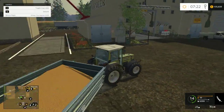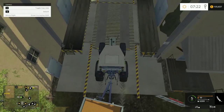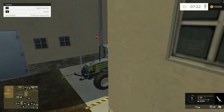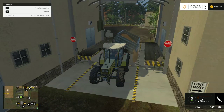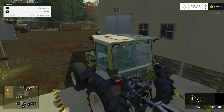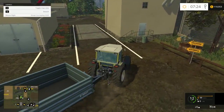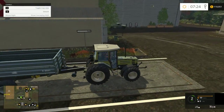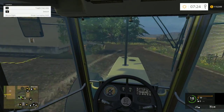Come over here and cruise into this thing, and then you just dump all your grain in and watch your money increase. There's a little scale that shows how much you put in. Let's see - interior view.